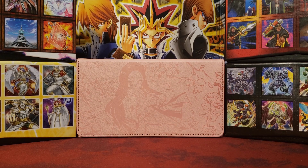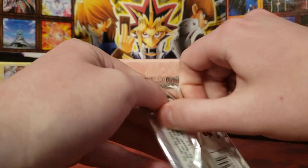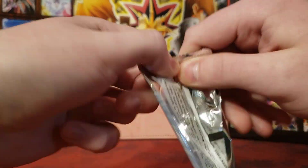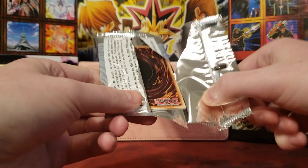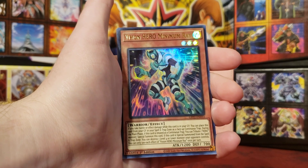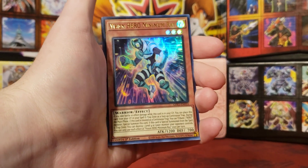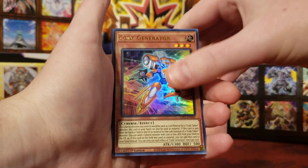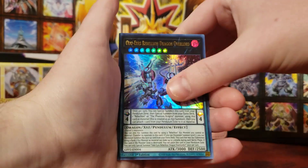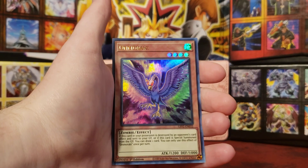Time for our final pack. Kind of disappointing, honestly. I don't know what I was expecting, but I was expecting a Ghost Rare at least — I know I'm not guaranteed, but buying a display box, come on, throw me a bone here, Konami. Vision Hero Minimum Ray; Code Generator; another Overlord; Helia Generaider Boss of Doom; and an Al-Muraki.